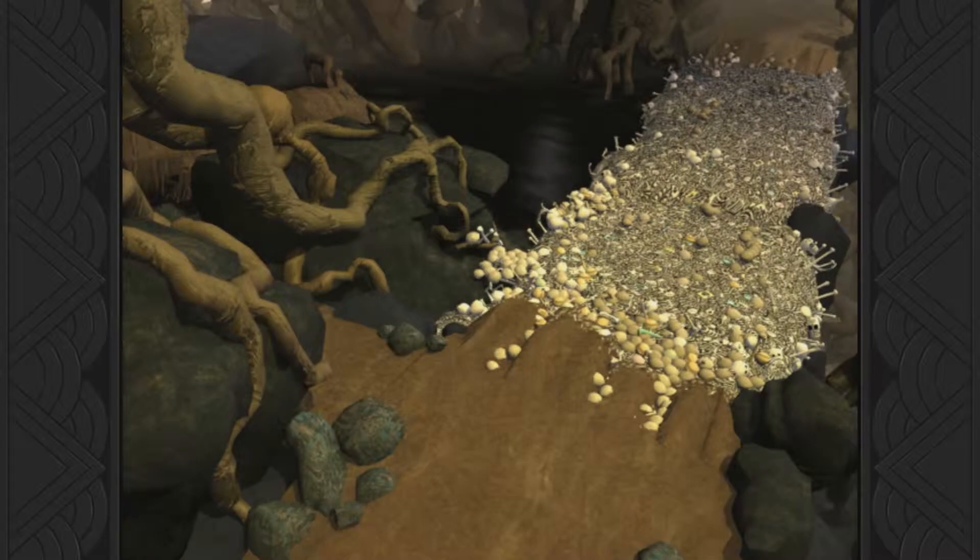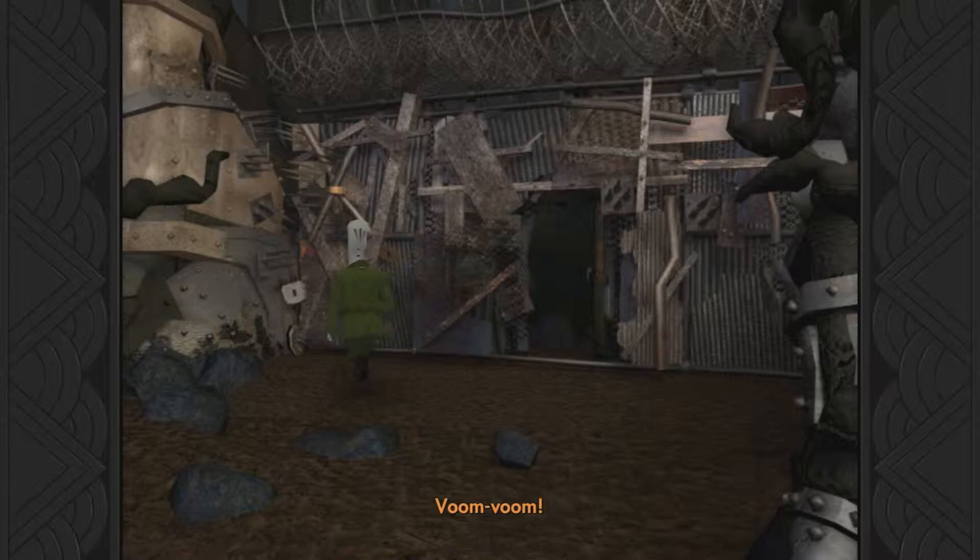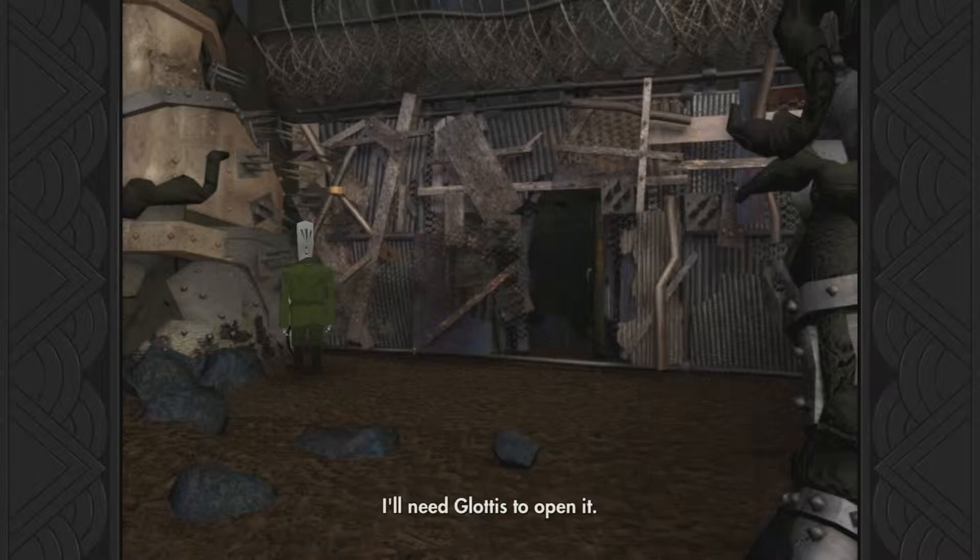Now we can get over here because there's no more beavers. So let's get our key - the key of DOOM AND DESTRUCTION! And use it in this keyhole of DOOM AND DESTRUCTION. Because the gate is huge, I'll need Gladys to open it. But there we go.